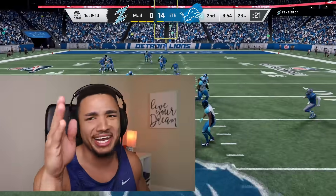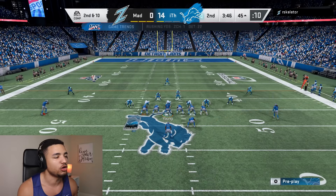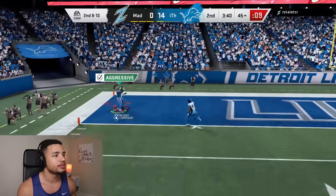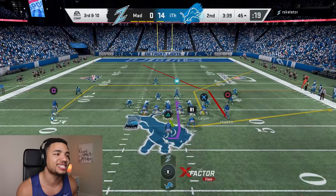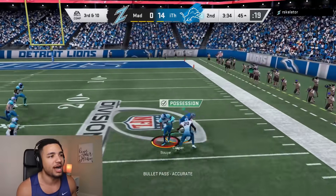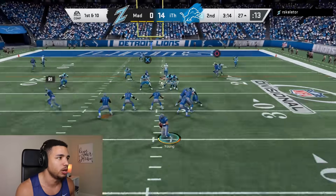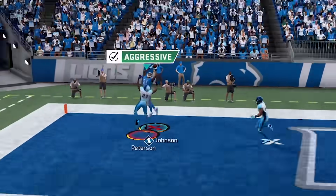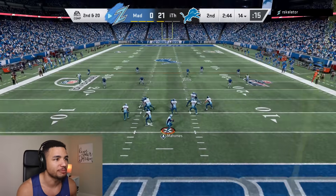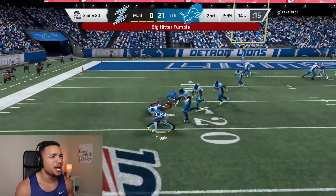I'm no longer going to allow that — interception! That was easy pickings, that's our ball. Let's try the same play we scored on last game. We're gonna toss it up once — boom, Calvin one-on-one! Nine times out of ten he should win it, it's Calvin Johnson. Possession, first down. I don't see any reason for Calvin to not win one-on-ones. Let's try again — run a play action, boom.